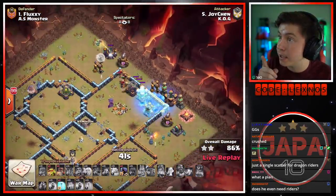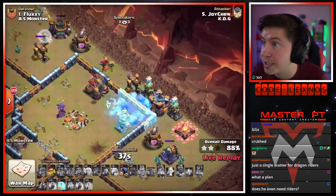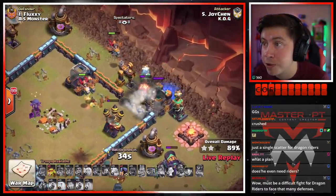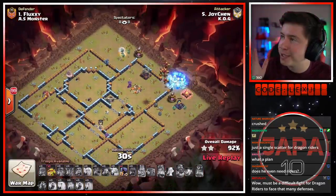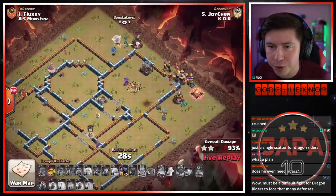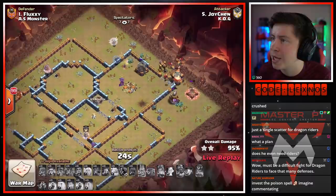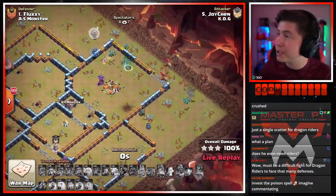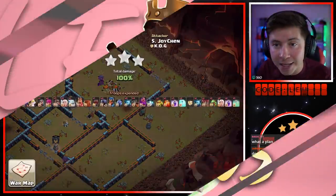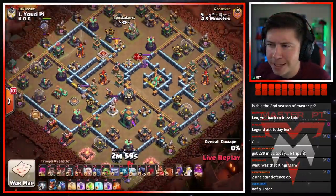Luckily the healers actually pull two of the seeking air mines — did you guys see that? That was kind of clutch. Those healers moving across the base just pulled two seeking air mines — that might have just saved the attack. Dragon riders are able to take out the last air defense, able to take out the tesla farm, and we still get it. A nice plan from Joy Chin of KO G — beautifully done against Fluxy. Plenty of time for cleanup. Down go all the buildings — it's a three star to kick things off.